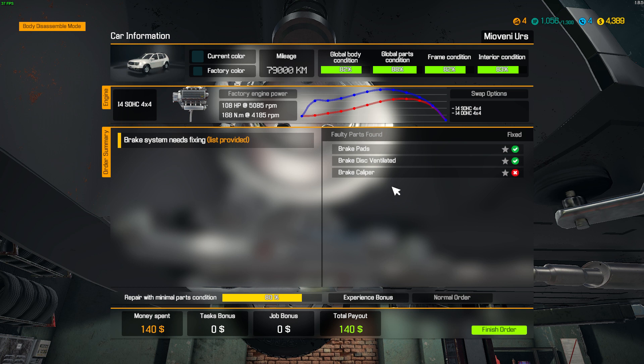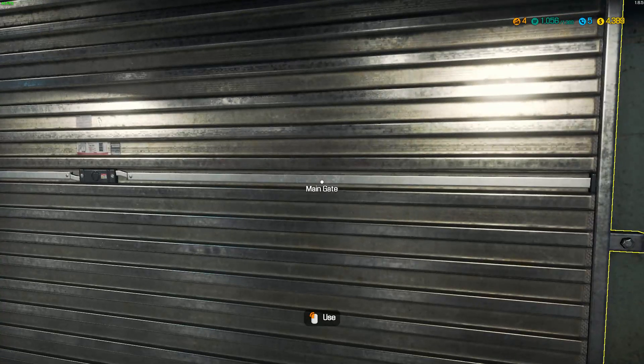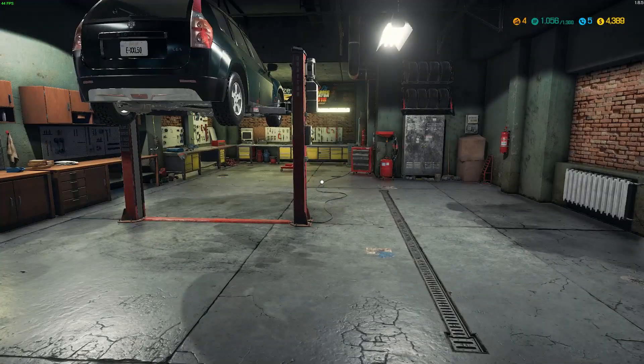It's still saying it needs a new caliper, so it's probably the caliper on the other side — I'll replace that one. That's basically the game; there's not a lot of fanciness. Later on at higher levels you can leave your garage and go to different places. There are workshop maps — later the junkyard unlocks, and you can go to people's homes, barns, and garages to check out cars, buy them, fix them up, restore them, and sell them off.